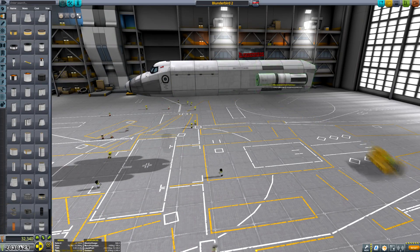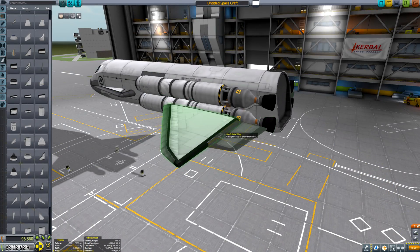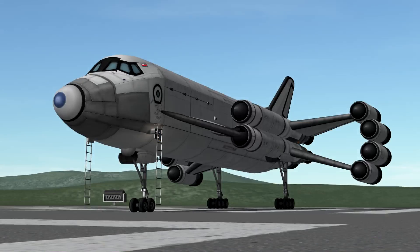And so, at the KSC, which I had to fully upgrade for this mission, Blunderbird 2 is readied for deployment. This aircraft boasts a four crew capacity with a sizeable cargo hold, making it fairly analogous to the actual Thunderbird 2, which is from a TV show called Thunderbirds that was clearly inspired by my Blunderbirds series.